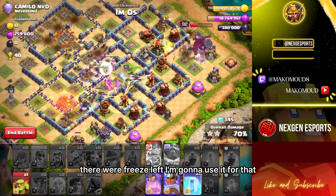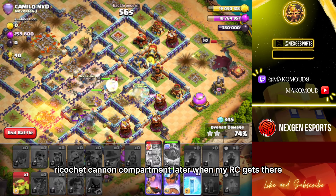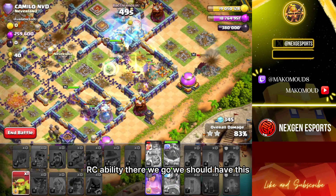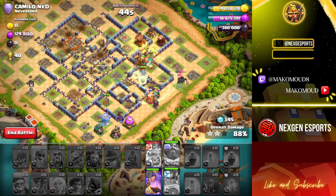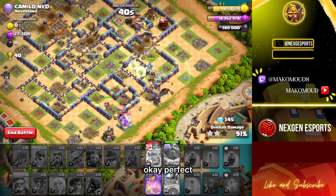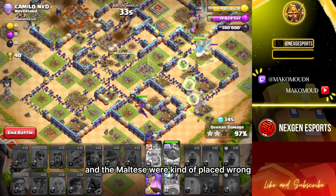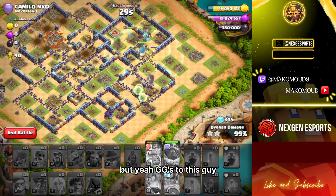We have a freeze left — I'm gonna use it for that ricochet cannon compartment later when my RC gets there. RC ability, there we go — we should have this. Perfect. The base got crushed. That flame flinger value was a bit too good and the multis were kind of placed wrong — you meant to have the expo on the outside, not the multis. But yeah, GG to this guy.